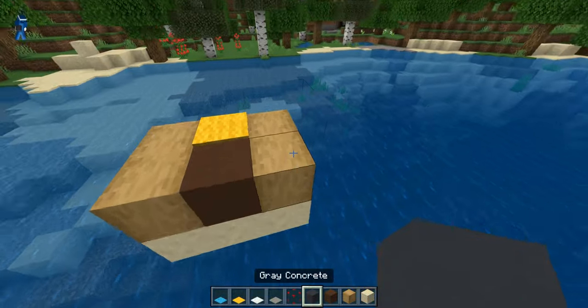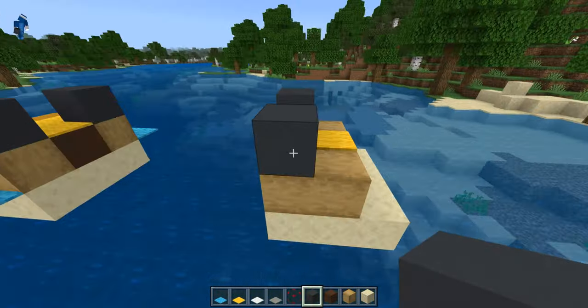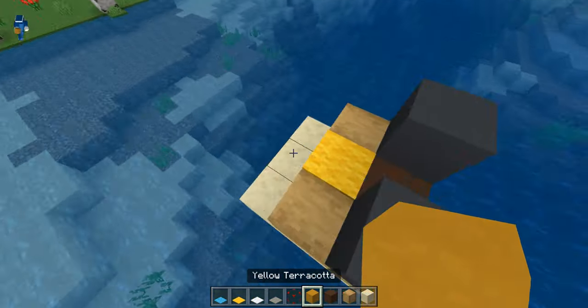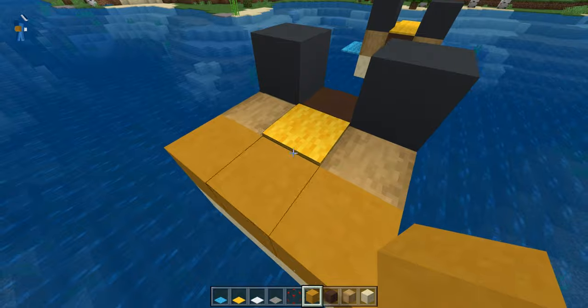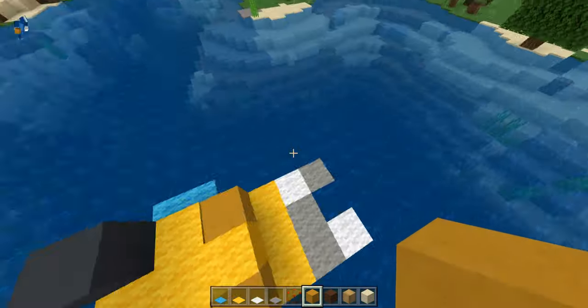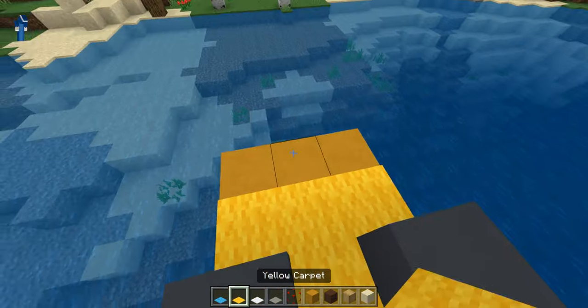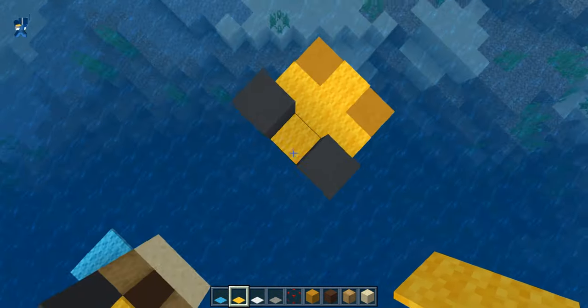We have the gray concrete for the eyes just like this, and then you leave the eyes alone. We're gonna need some yellow terracotta in the back. As you can see, that is it, and then you're gonna place it in kind of a plus or X shape.